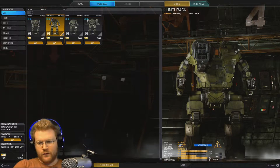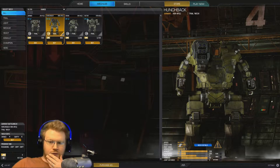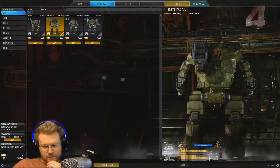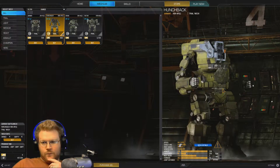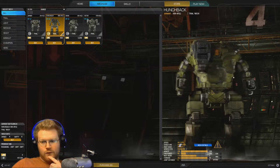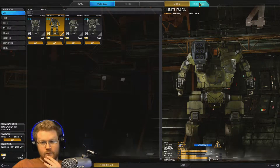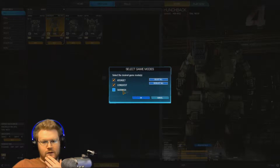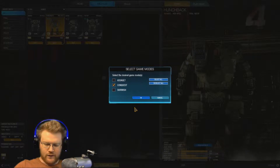So with the Hunchback, it runs at 84 kph, which is a decent speed. We can't edit the loadout at all, so we're stuck with what we got. But a medium mech like this really could run anything. I am still doing this in order — I'm going to do Assault, Conquest, and Skirmish. So we're going to do Conquest next, and I will explain it as we go.